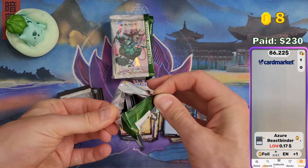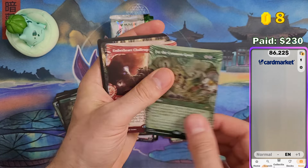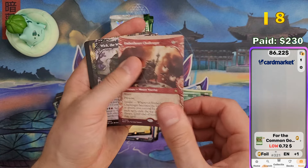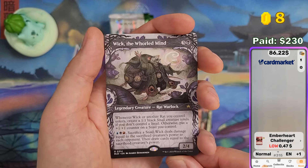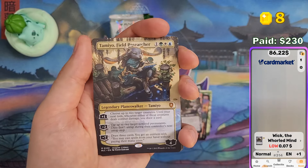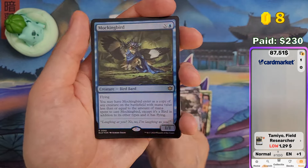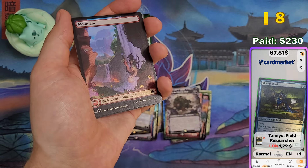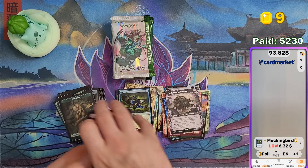Almost halfway through and we are not at 100 bucks yet, so we are quite behind. We get For the Common Good — something to save us, 72 cents. Embarhard Challenger — 47 cents. Weak. The World Mind — 7 cents. Tamiyo — $1.29. And at least a Mockingbird in foil — so that's a few bucks. Seems like the cards didn't change that much in price since release.